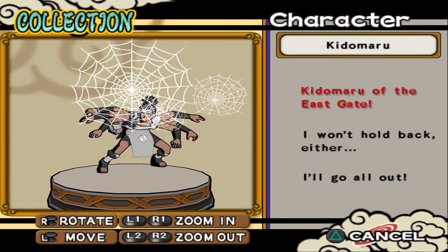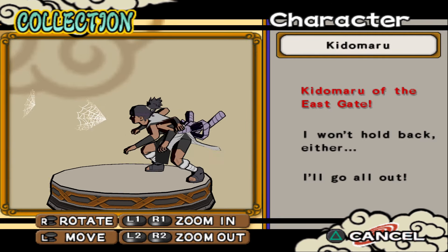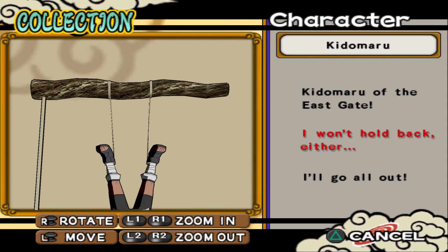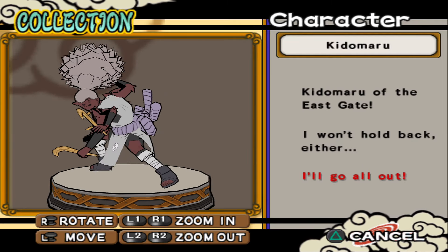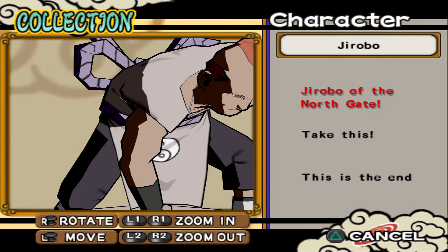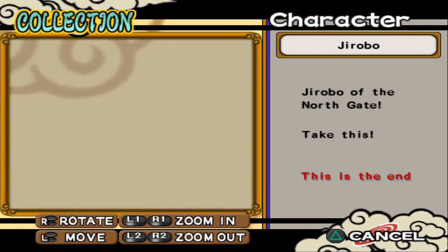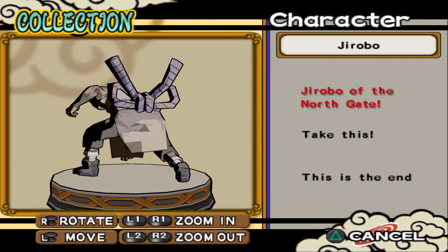Kidomaru — also one of my favorites. In this game he's really a good character, especially when he awakens — he does so much damage. 'I won't hold back either.' Some people call him the Indian Spider-Man and I can believe it. 'I'll go all out.' This third eye is really creepy. Lastly Jirobo — Jirobo of the North Gate. 'Take this.' 'This is the end.' Kinda disappointed — only three, while others have at least four.